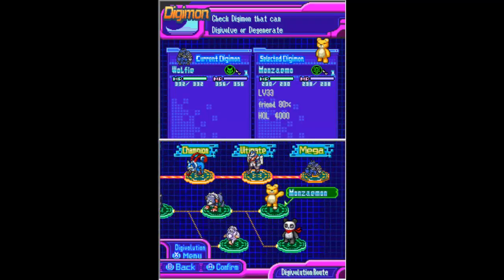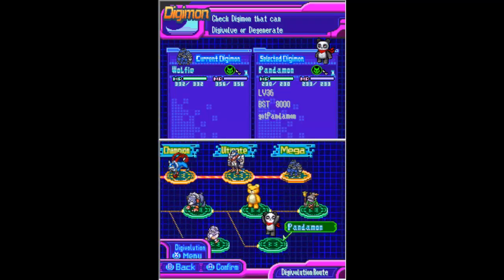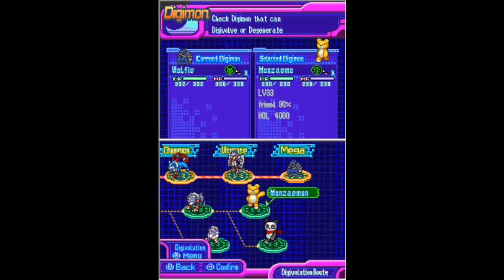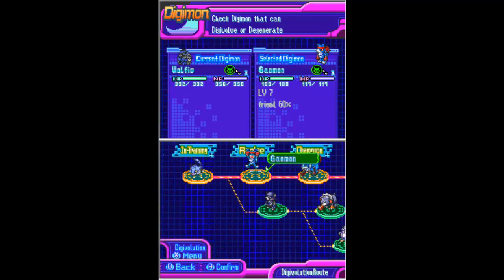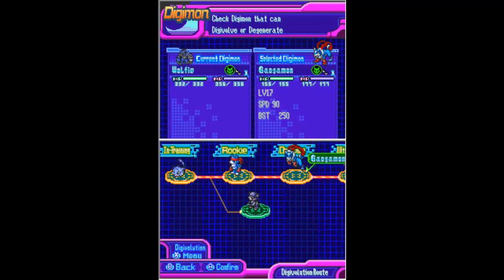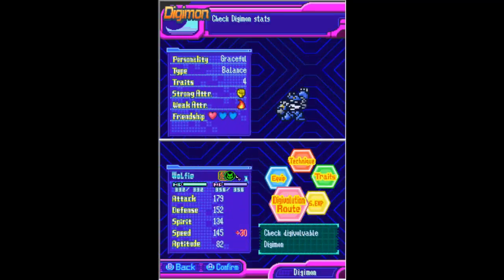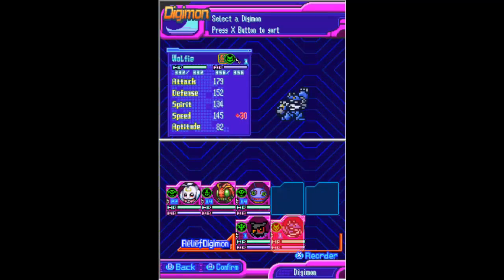Mojimon. Let's go Mammothmon. Monsaimon. Tupababamon. And Pandamon. Okay, so I need to have gotten Pandamon. So I need to DNA Digivolve with other Digimon in order to get Pandamon. Although if I had the pretty pack — I chose the pretty pack instead — I would have gotten Pandamon already. Oh well.